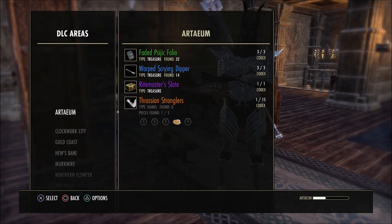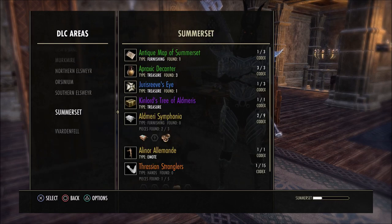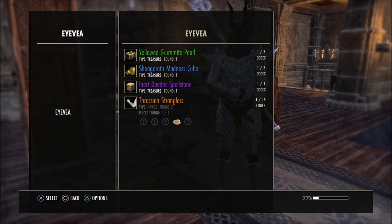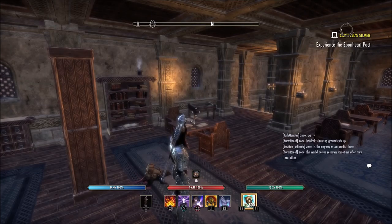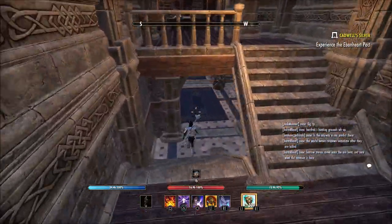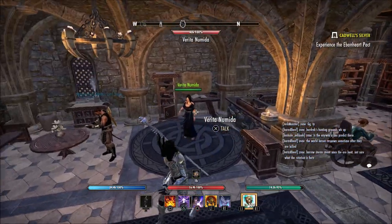First thing you have to do is go to every zone. As you can see, all the areas here, I have at least a green, blue, and a purple done. Once that is completed, you will need to return back to Solitude, the original area where you started your antiquities quest line. Once you come into the building — I'm already upstairs, I'm going to go downstairs real quick — this is the person right here that you get the original quest from.